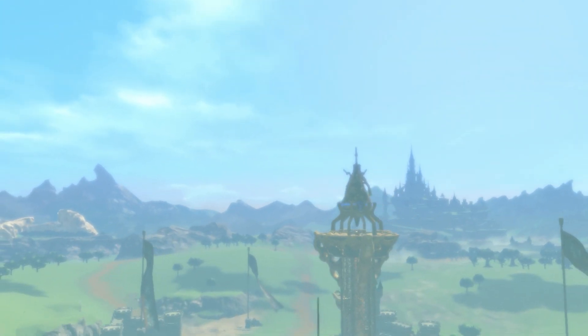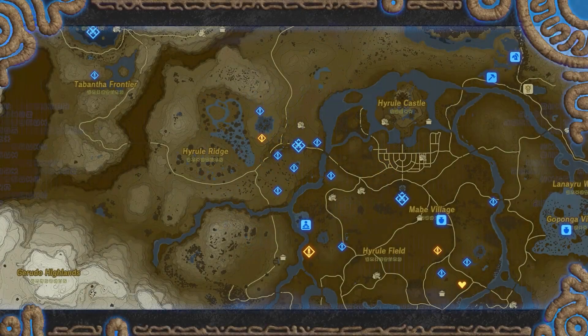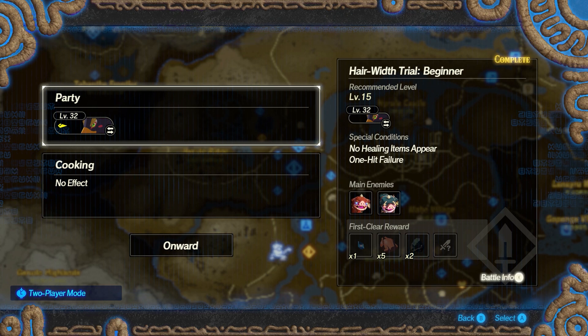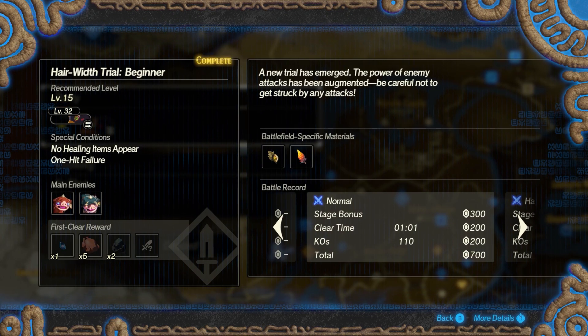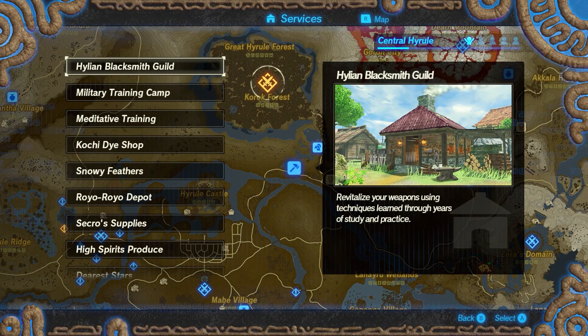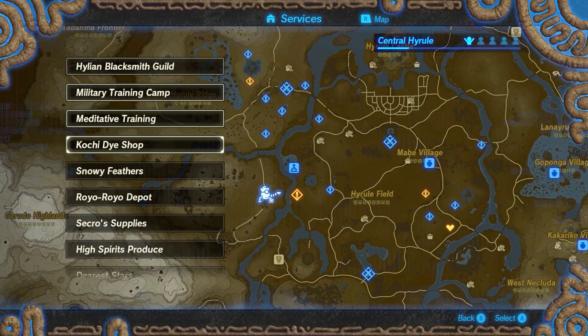Welcome to Summit Awesome Games. We're playing Hyrule Warriors: Age of Calamity and we're going to do a rupee guide. We just played a level that was insanely fast and I think I can beat it even faster. It's the Hair with Trial level — I just beat it as Link in one minute. If you get hit, it's game over — one hit kill. We're gonna play as Revali because he's insane.